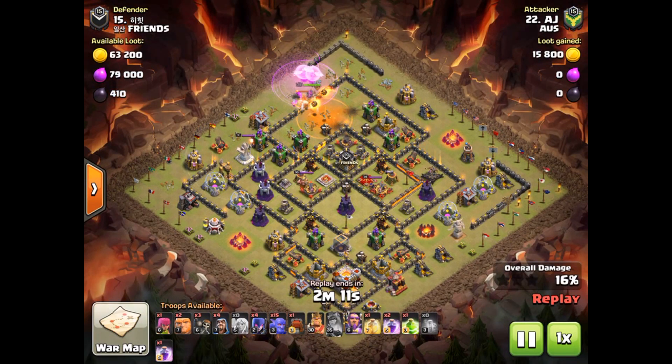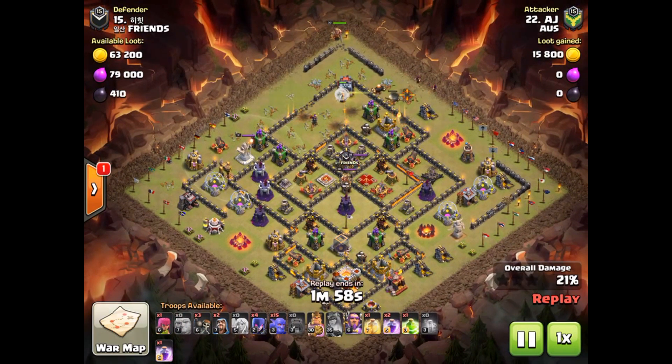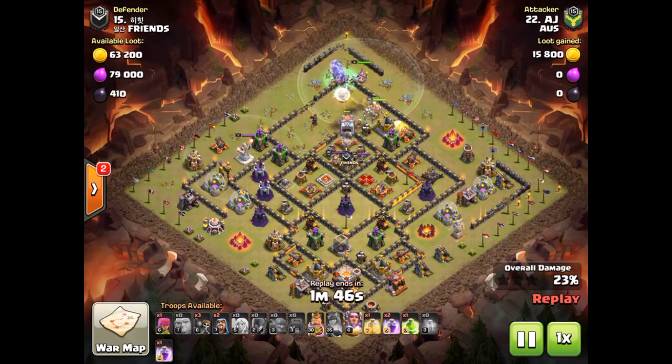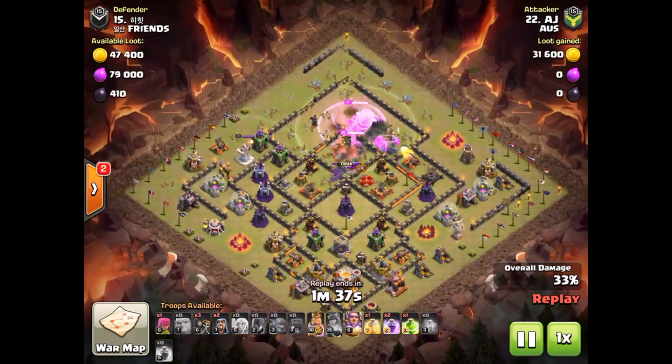Sorry, the screen's a little bit lagging. You can see here I tried to draw out the CC, which I managed to do, but as my Queen isn't strong, she was getting hammered pretty quickly and went down. Now I've dropped my siege machine — in comes the King and Grand Warden, Bowlers are on the way.